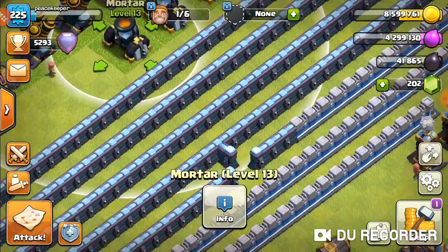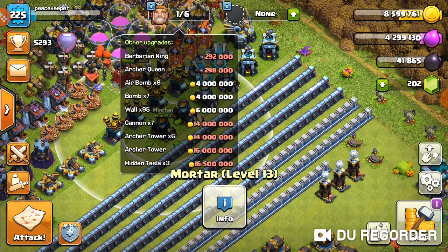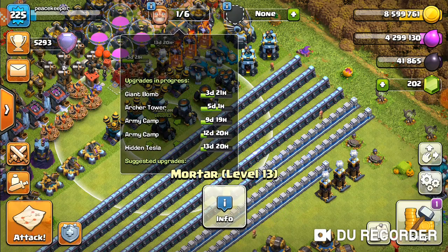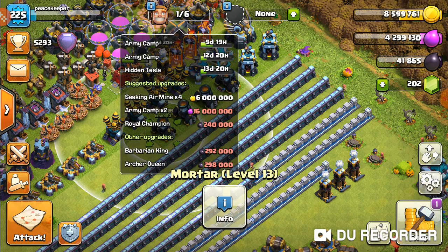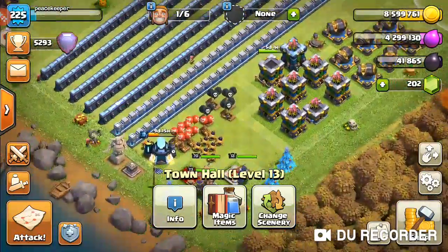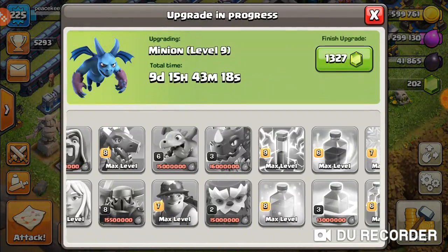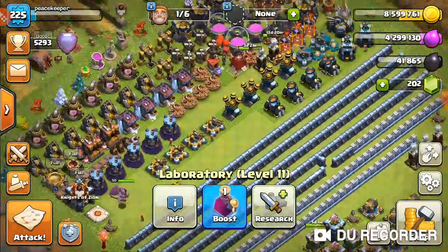I did the walls you saw in the last video and they are really really expensive, that's why I want to get some out of the way. These are basically remaining upgrades — seeking air mines, four of those. When the giant bomb upgrade gets to one day I'll probably go upgrade a trap if I don't have enough loot for big defenses. I want to get the army camps going. I have medals but I'll probably save them for Book of Building, Book of Heroes, speed-ups, hammers of fighting — anything that can get the lab going.